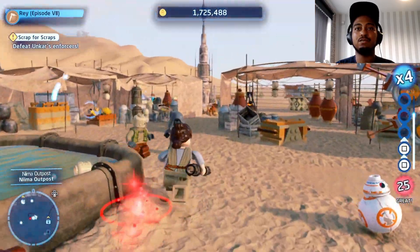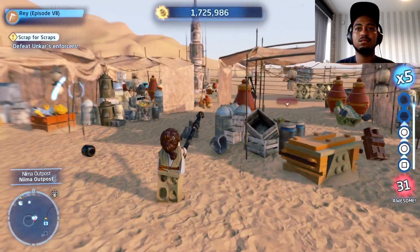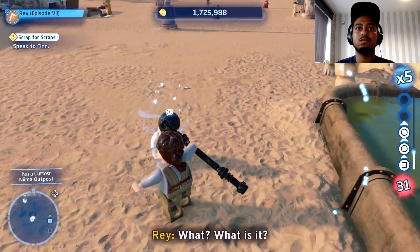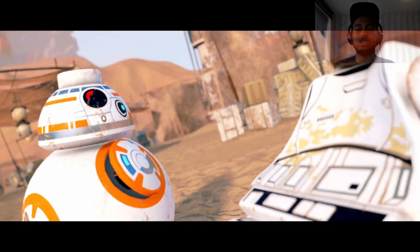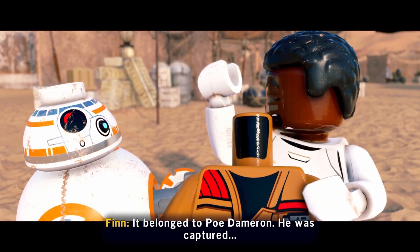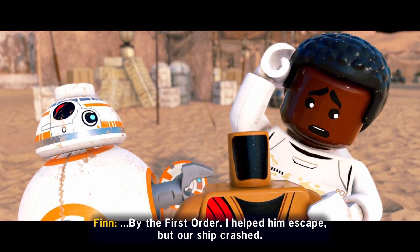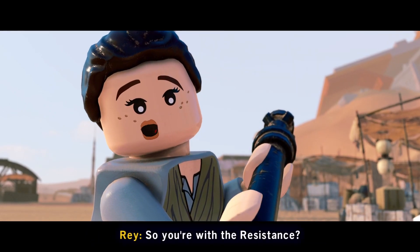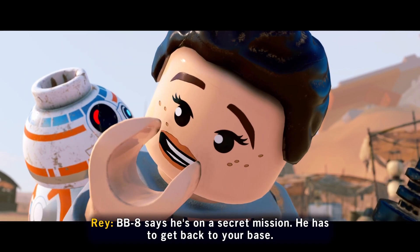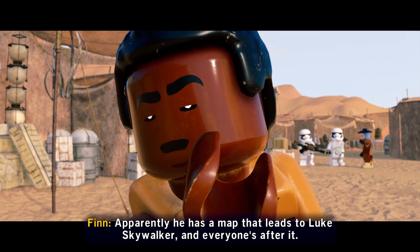That's it Finn, you join in the fight. Did we get him? Say the story — the jacket. This droid says you stole it. It belonged to Poe Dameron. He was captured by the First Order. I helped them escape, but our ship crashed. So you're with the Resistance? Obviously. BB-8 says he's on a secret mission — he has to get back to your base. Apparently he has a map that leads to Luke Skywalker, and everyone's after it. Luke Skywalker?